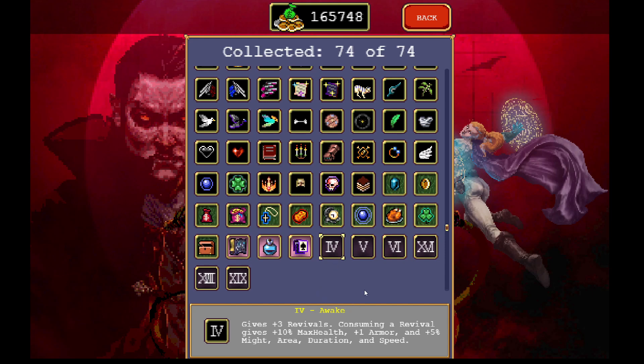The best card in my opinion gives you plus three revivals. When you use one revival you get plus 10 max health, plus one armor, and five percent to might, area, duration, and speed. You want to abuse this by getting the revival skill and the revival item, letting yourself die seven or so times to stack up roughly 70 max health, plus seven armor, and 35 percent to all those stats - really helpful for harder factory levels.